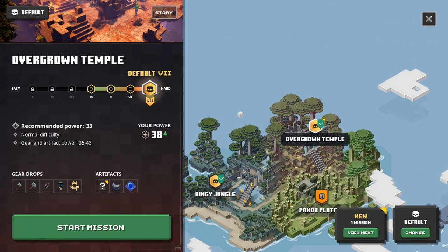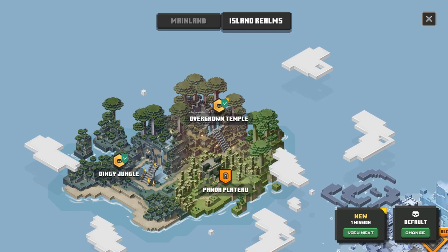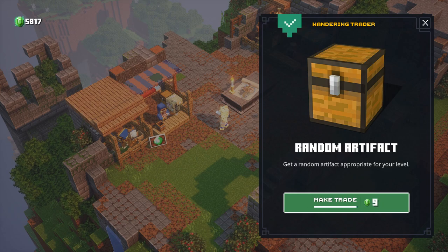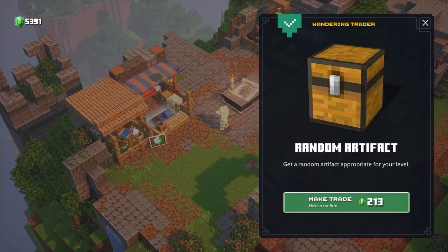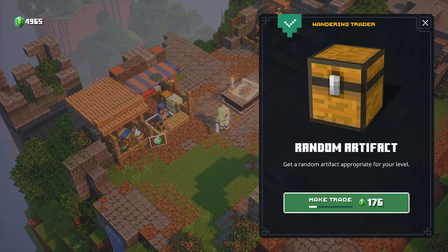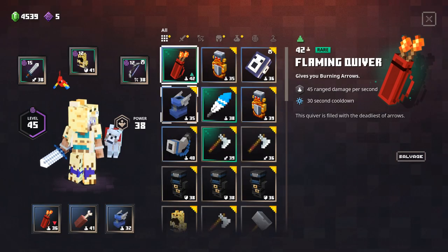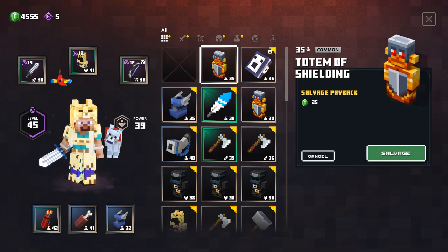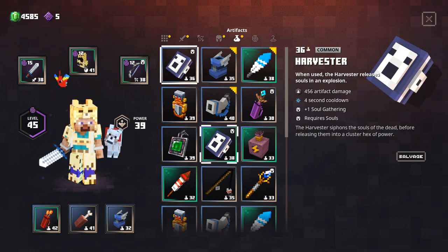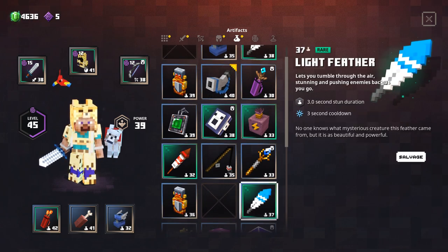Hope you guys enjoyed the Overgrown Temple as much as I did - that was a lot of fun! There's still something more to find; I'll try to find it at some point. That's the main portion of the DLC done. I'd love to hear your thoughts on it so far. Let's go over to the wandering trainer and see if we can get anything better. I'm looking for better shielding - the feather's good but boots of swiftness is always nice. A better flaming quiver - this one's 42 versus 36, thank you very much!